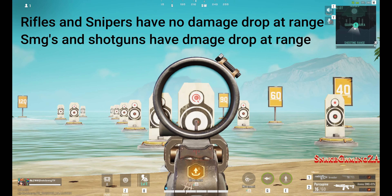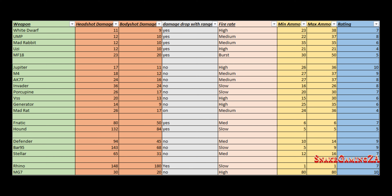We all know that Phantom deals increased headshot damage with snipers, but just how much? Phantom does 164 headshot damage with a Bar 95 at 0% XP growth, while other heroes will only deal 143 headshot damage at 0 XP growth. At max XP growth, Phantom will deal 230 headshot damage and other heroes only 200 damage, making that one-shot headshot very viable with Phantom.